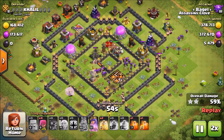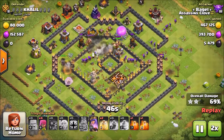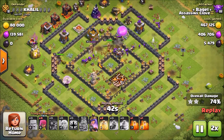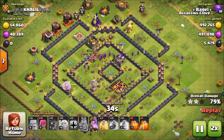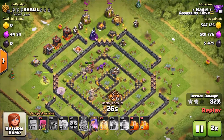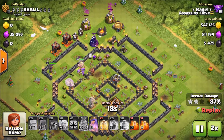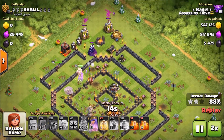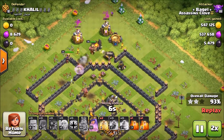If you pay attention to this attack, I literally just spam in my Archers and Barbarians, and behind them a couple of CC Giants. And voila, done. This base is gone. I think I 98%-ed this, but you get the point. I got the loot, so no worries.